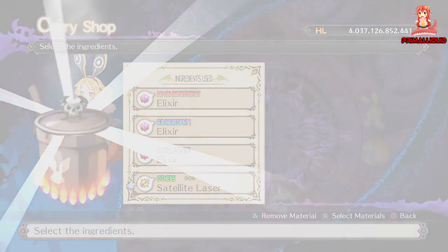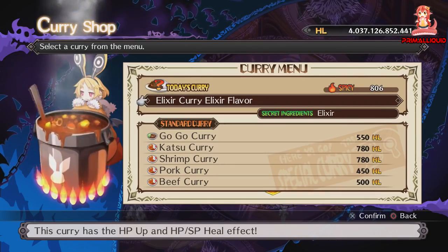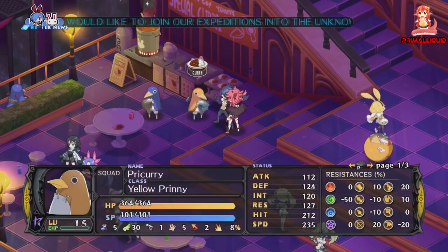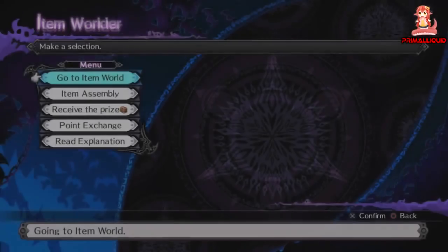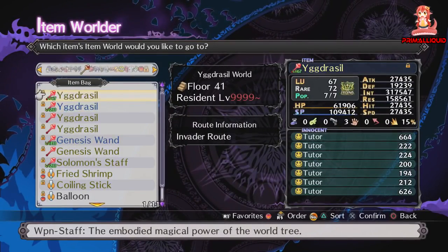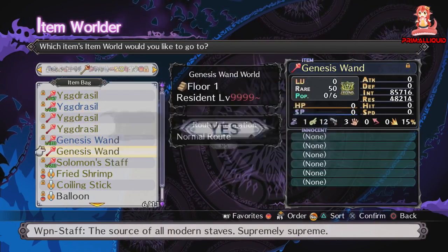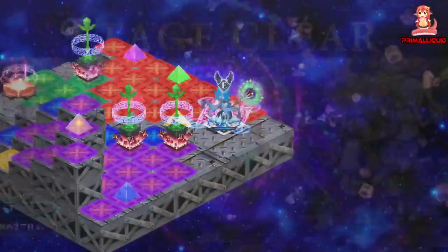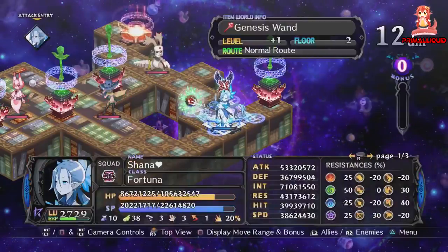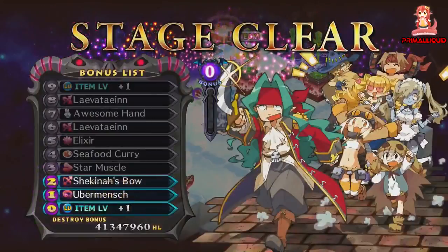If we use this curry right away we'd only get one use out of it, which is a waste. You can actually get more uses out of the curry. As long as you don't eat it, just back out of the menu. What you can do is go to the item world and go into any item — it really doesn't matter which one. Every floor you complete adds an extra use to the curry, basically aging it. The game actually calls this 'aged curry.'